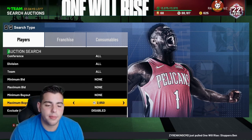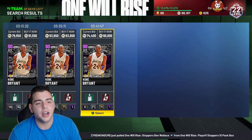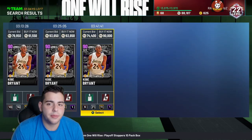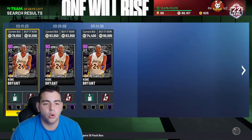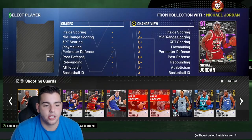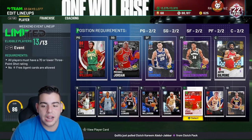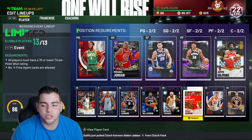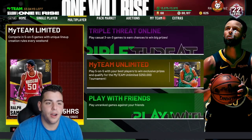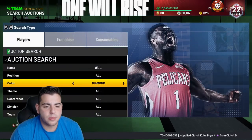I just got my limited ring on NBA 2K21 MyTeam for the first time this year. It took me nine games — I went nine and oh. I have the best limited squad in the world, minus Ben Wallace. He's probably the only player I cannot use on it. But I'll show you a quick look before we get into more snipe filters. This is the limited squad. Obviously I can put in some other players — if you guys have any other options, let me know. We're going to have a video on that very soon. So there's my first ring — they'll probably give you a second chance this week.